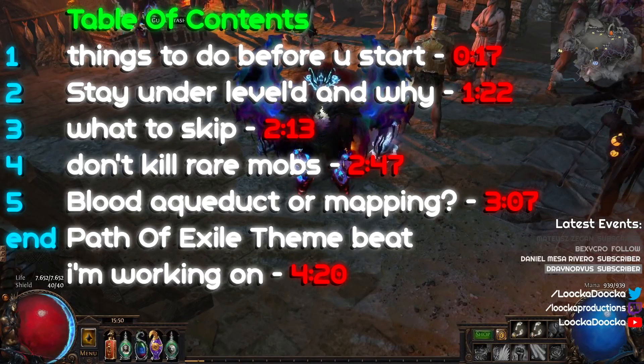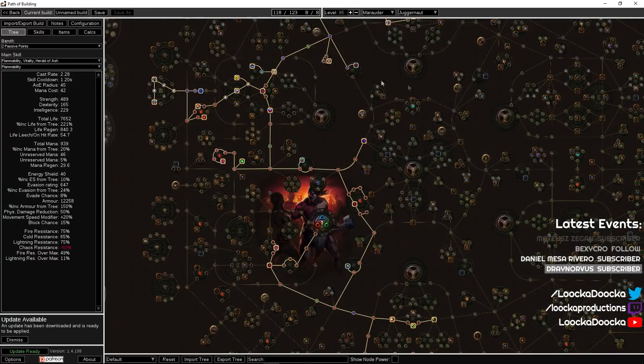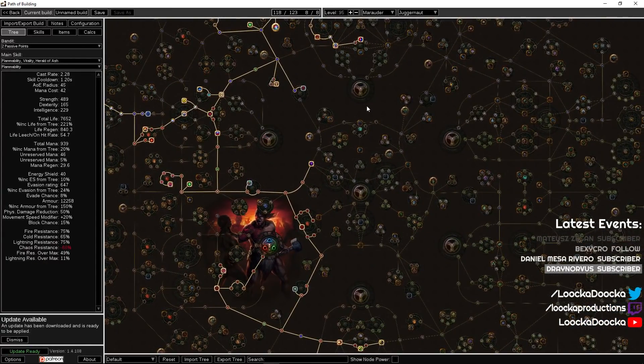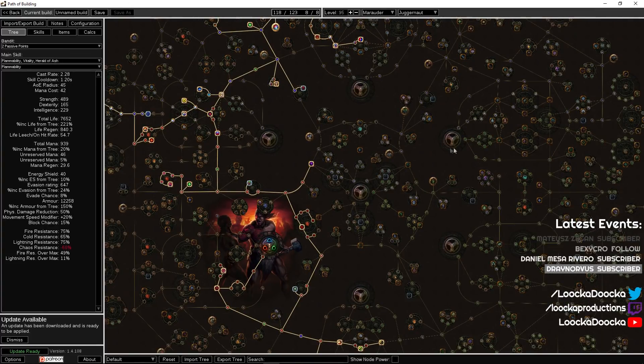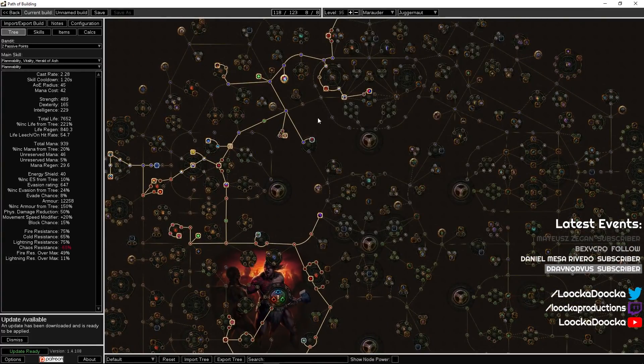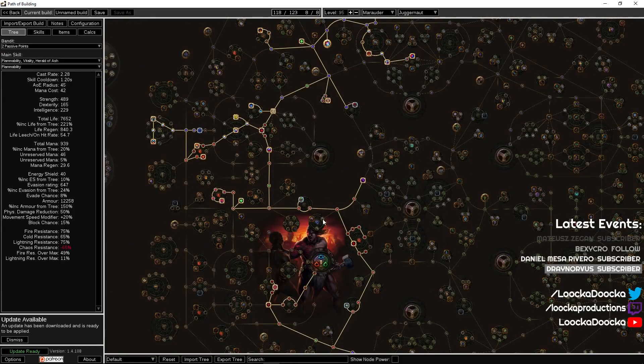Number one: things you want to do before you even start a new character. The most important part is thinking about your passive tree — this can easily save you up to one to two hours. A great way of doing this is using a program like Path of Building. This also includes thinking about what you want to prioritize first, for example Elemental Overload first and after that Celestial Punishment. Think about that before you start your build so you already know which path to take to reach Elemental Overload as fast as possible.